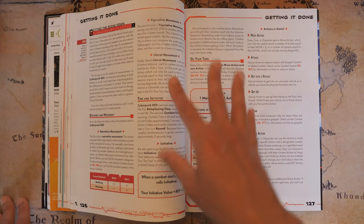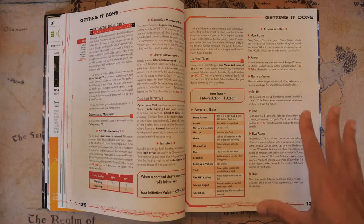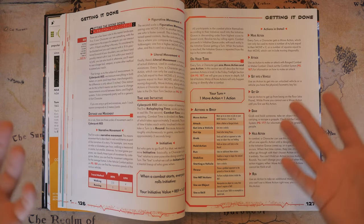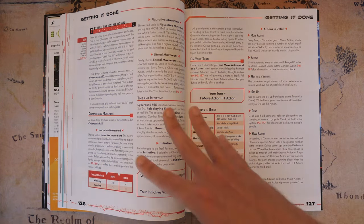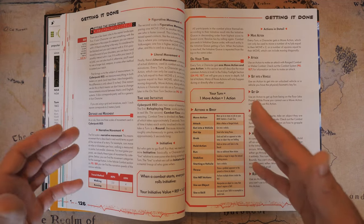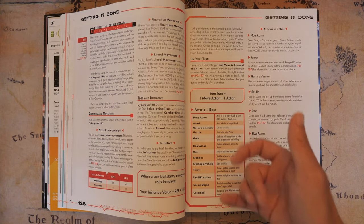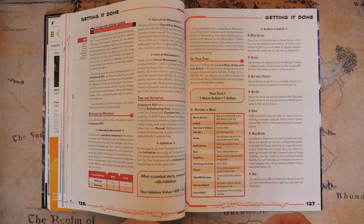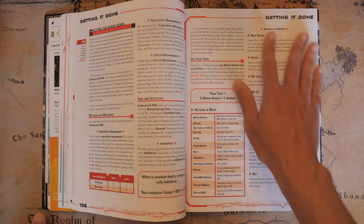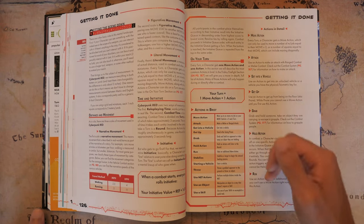This chapter explains how skills work in Cyberpunk Red. Like in every other game, on your turn you get a move action and a standard action. Standard actions allow you to do things like attack, run away, throw things, use net actions, use an object, or use a skill. Even though this seems like it's about attacking, there's actually a full chapter on combat, so this chapter is a little bit misleading in a way.